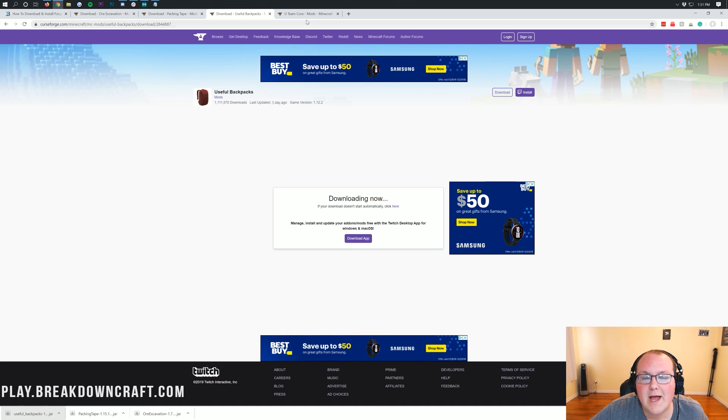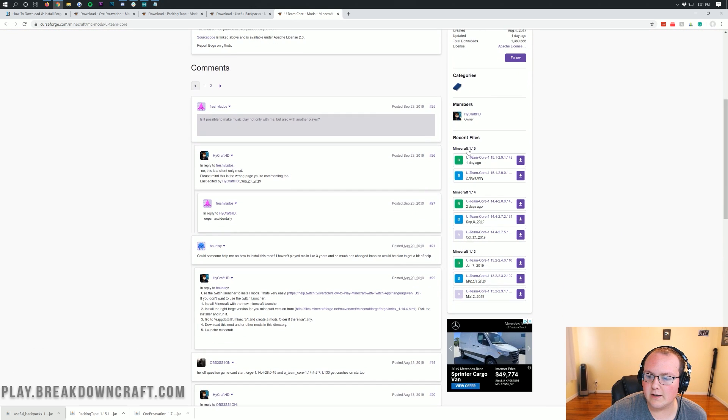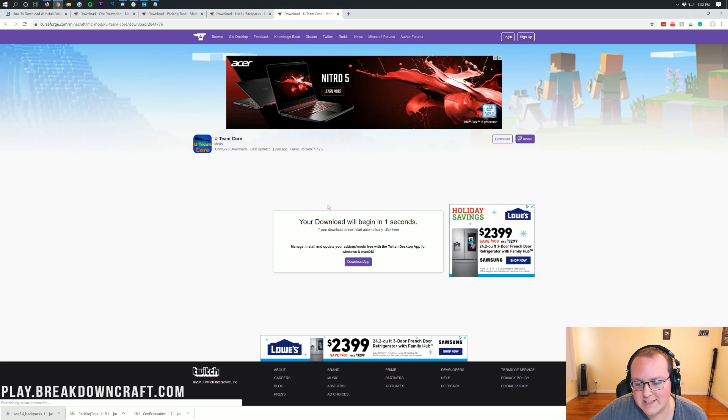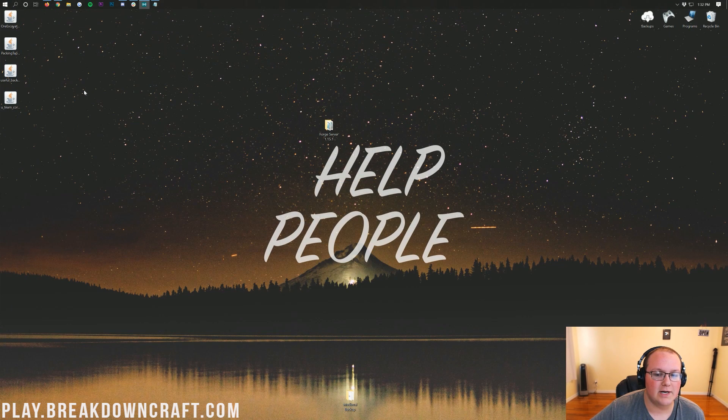We also need to download Uteam Core — this is the core mod required for Useful Backpacks. Scroll down under 1.15 and download the 1.15.1 version, then keep or save the file. Now on my desktop I have four mods: Ore Excavation, Packing Tape, Useful Backpacks, and Uteam Core which is required for Useful Backpacks to run.